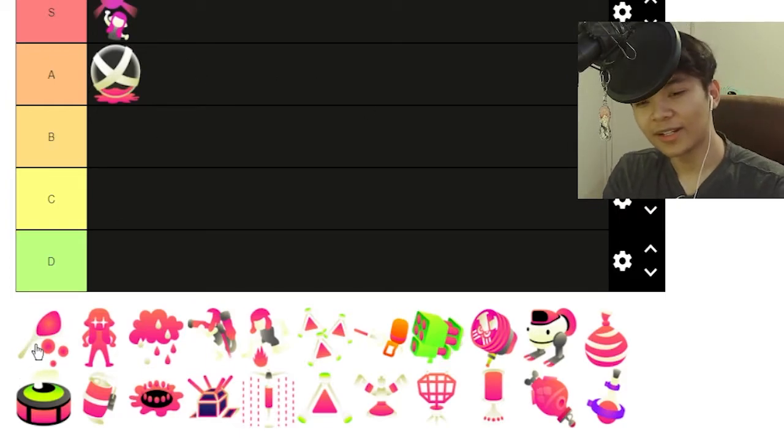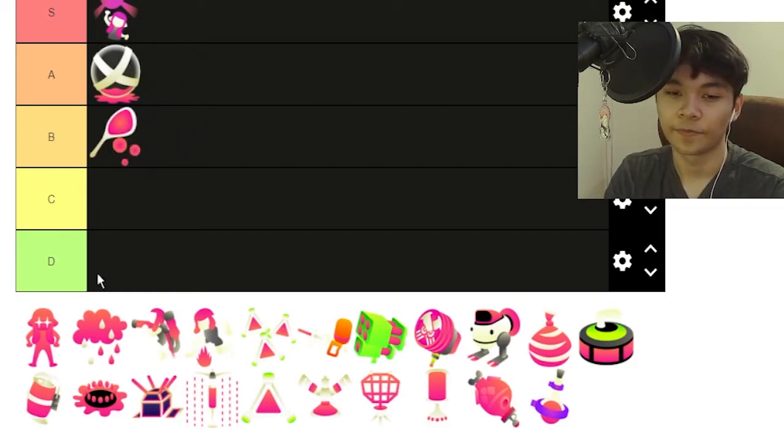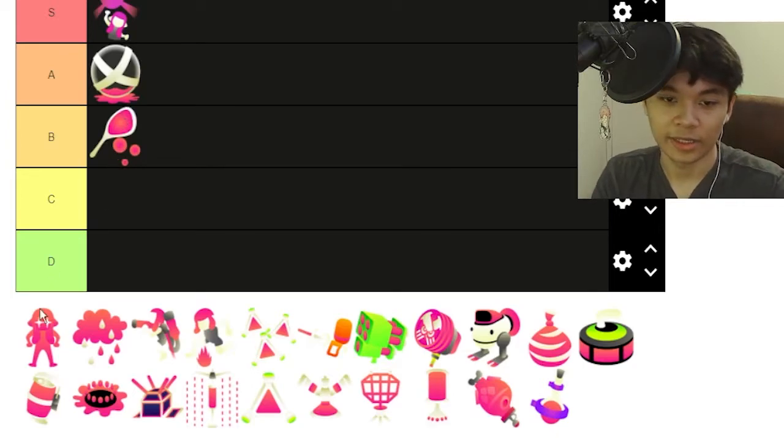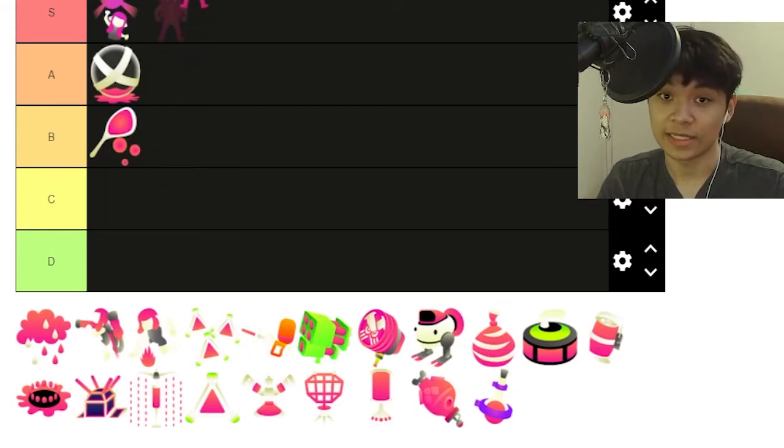Bubble Blower? I don't know. It's really good, but I don't see it being as good as the Baller — I see it being a little less than the Baller. Maybe we'll change these later on. Ink Armor — for all of these specials — is really good, because it just adds like another layer to helping your team. So for that, it's an instant S tier in my opinion.